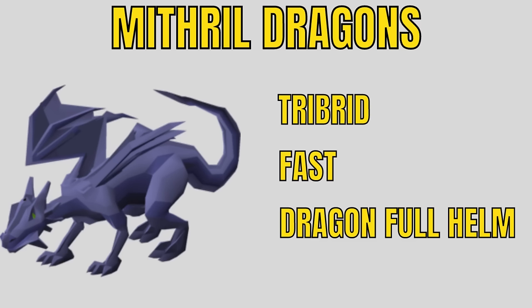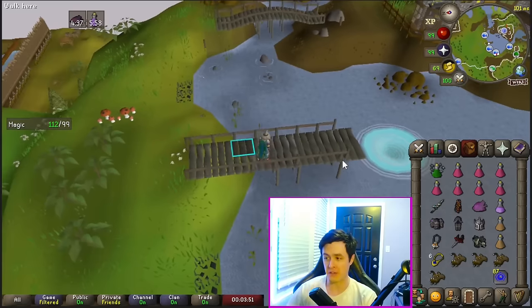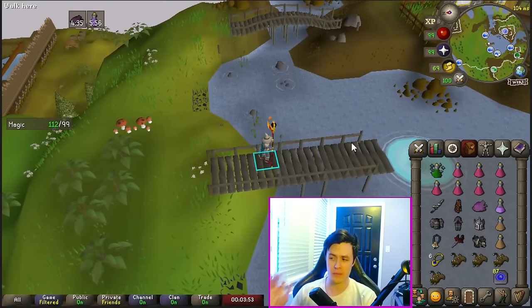Mithril Dragons — I actually really like this task. You usually only get four to ten of them, so it's really fast. They do tribrid you, so you have to think about your setup a bit. They drop the Dragon Full Helm, which is almost 100 mil. First things first, they have long-range dragonfire, so extended super anti-fire or an anti-fire shield is an absolute must. If you have a Shadow, that's going to be your best option. Stand a little bit out of range and use protect from range — they will still mage you so you'll take some damage, so bring food.